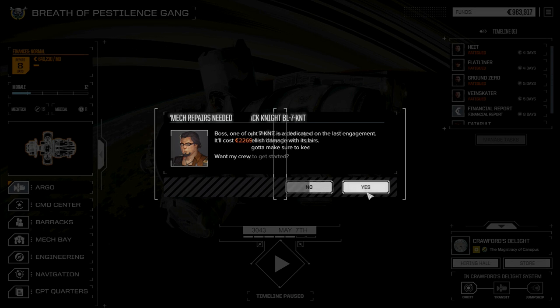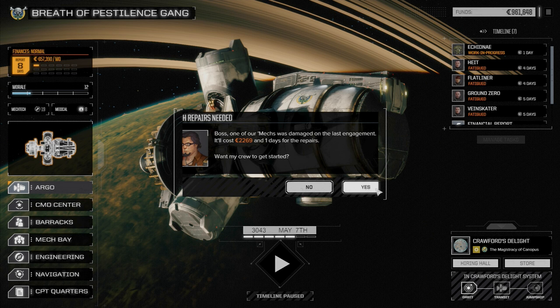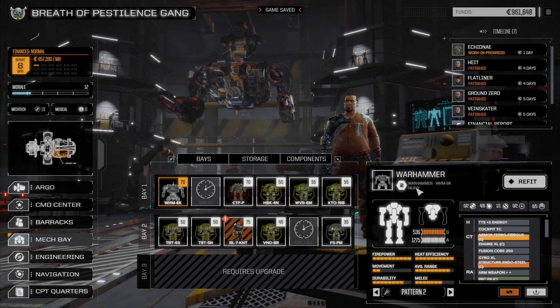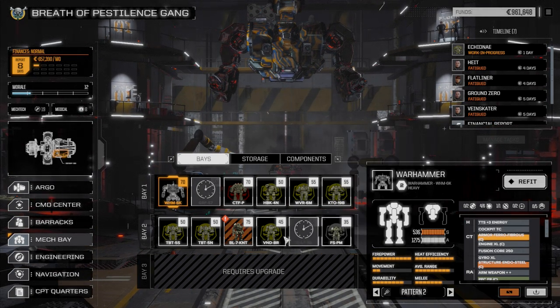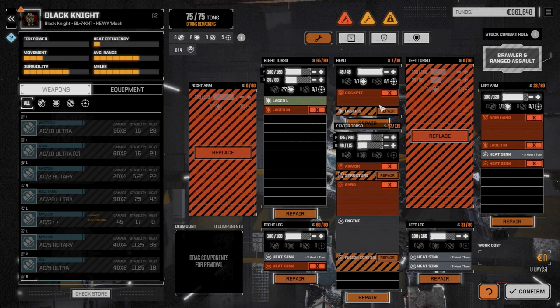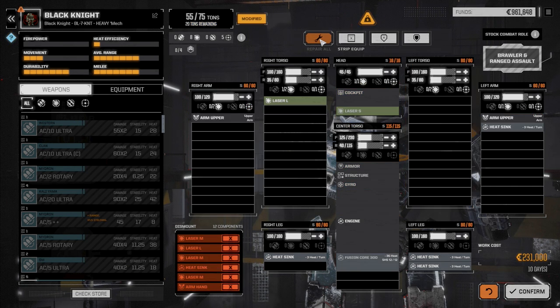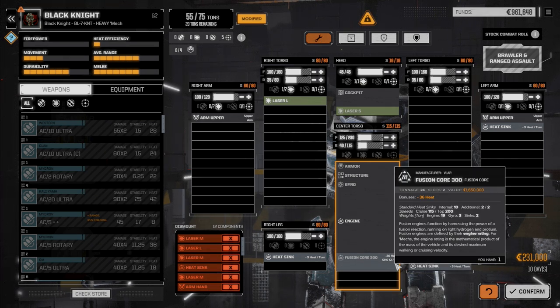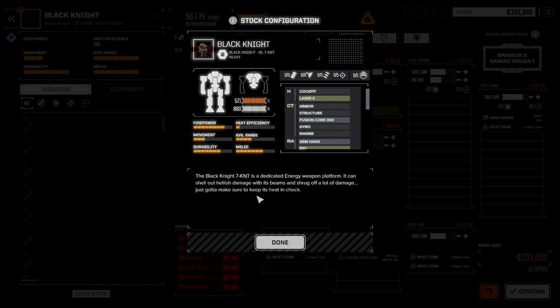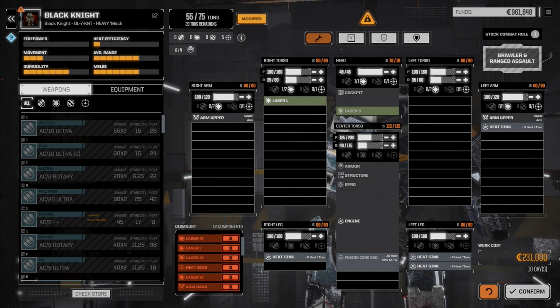We got the Black Knight but not the Orion - that's still good. Now we're definitely going to have to sell some stuff because we need to get that next mech bay up and running. Let's go into the mech bays. It's going to be a while before we get this light lance up and running, so I'm wondering if we should pull those out of service for now. We got the fusion core from the Battle Master - definitely want to repair this Black Knight. Full of single heat sinks, 30 to 36 heat capacity, eight laser points. Just a regular standard Black Knight. 10 days, 231,000 C-bills - going to confirm this.